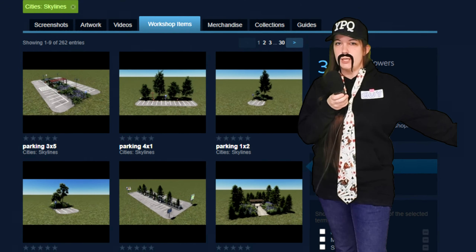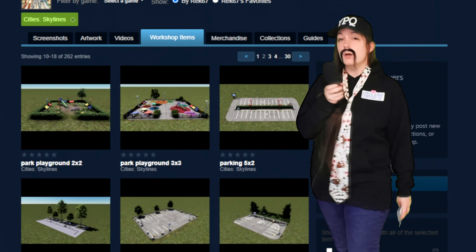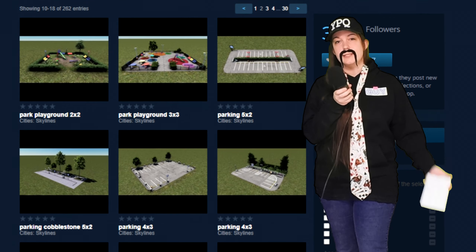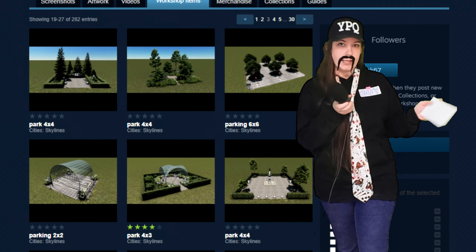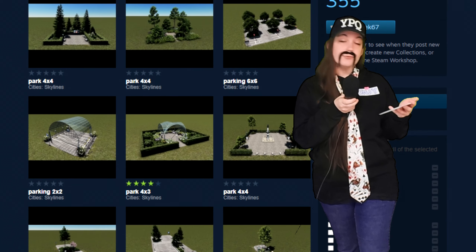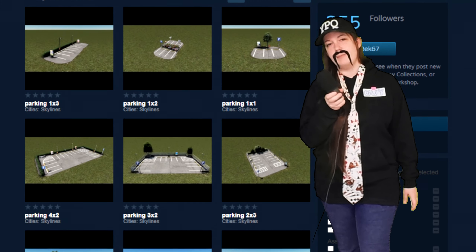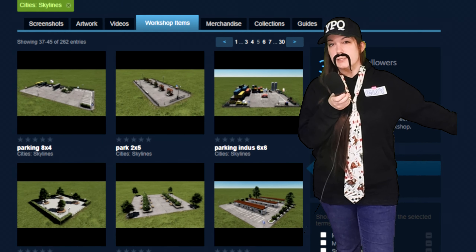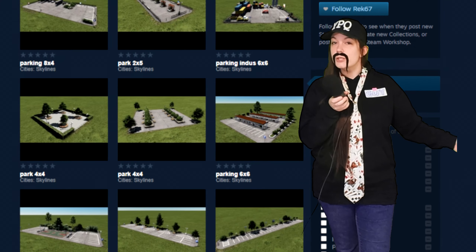Now in Workshop Gems, I am going to make you work this week. I demand that you check out these parks that Rec 67 has to offer. They come with parking, without parking, in all sorts of sizes, with greenery, with industrial props — there's just so many. Your homework this week is to check out Rec's Workshop, get subscribing, and let me know which one is your favorite.